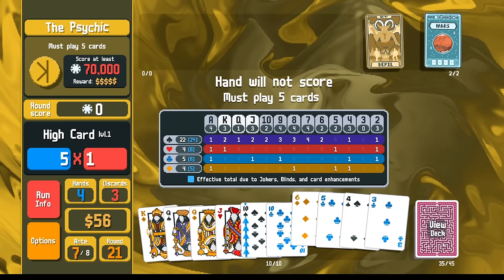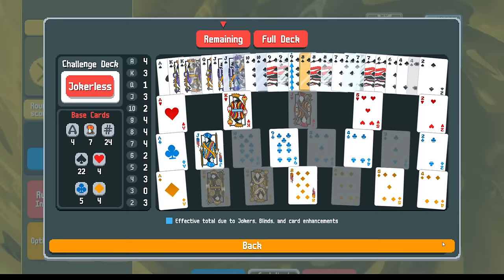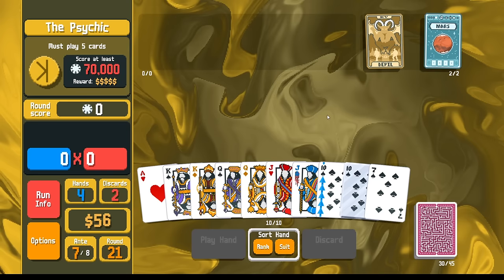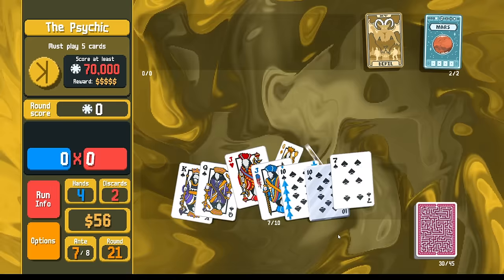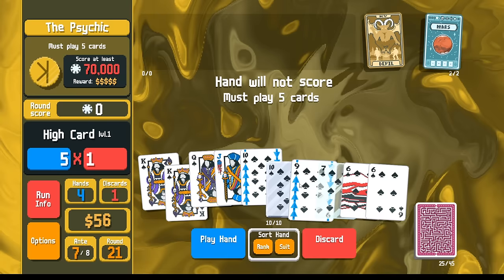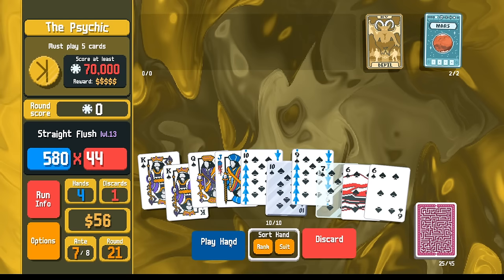King, queen, jack, ten here — what flavor nines do I have? I want to discard all of these. I'm trying to decide if I want to play a straight in addition to my straight flush — that way I can save glass cards instead of playing two glass cards. I only have to play one glass card. I'm going to discard the ten. We've got a ten of spades — almost a straight flush. We got the seven, we're just missing an eight. King, queen, jack, ten, nine with the steel card. Maybe with the steel card now it's worth enough points. No, I still need a glass card — I need an eight.